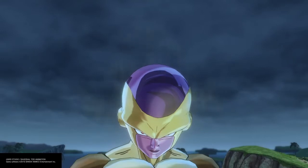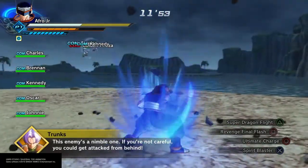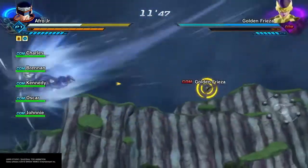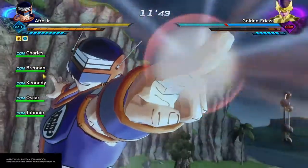So like always, we want to go ahead and charge up right from the beginning to get that five bars in, continue to charge up while the computer takes care of Golden Frieza, use Potential Unleashed or whatever Awoken skill you've got, and then just start unloading Death Beams on it.